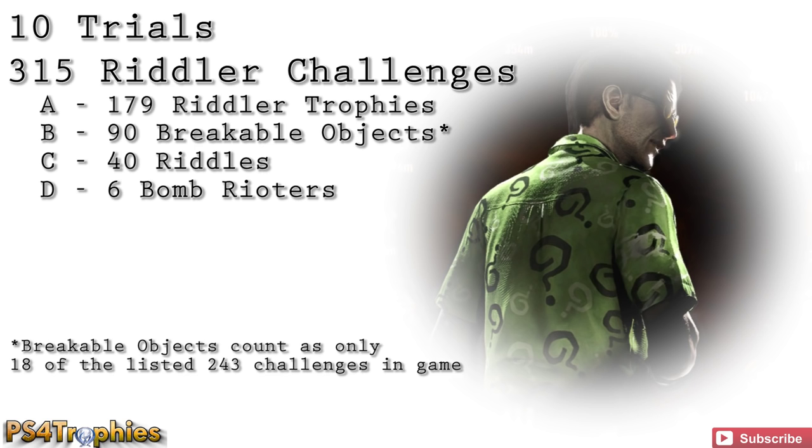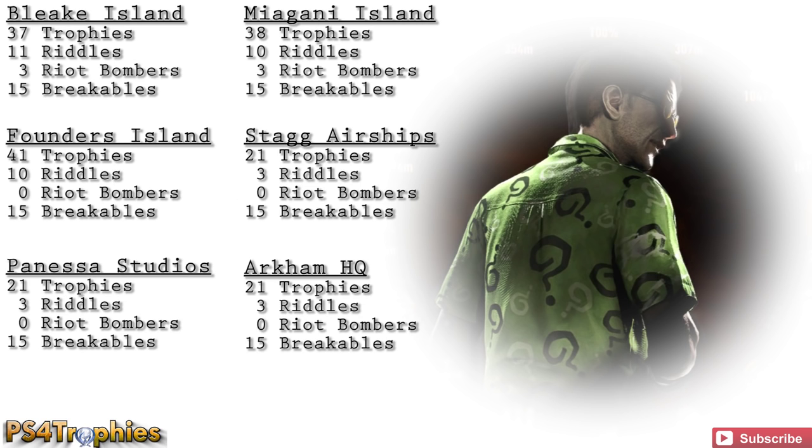Here's the breakdown of all 315 Riddler challenges: there are 179 Riddler trophies (the little question marks), 90 breakable objects, 40 riddles you solve using your scanner, and 6 bomb rioters where you neutralize a bomb on a thug. Don't forget that in Founders Island there are 2 underground areas — the subway and the headquarters — so make sure you don't miss those.